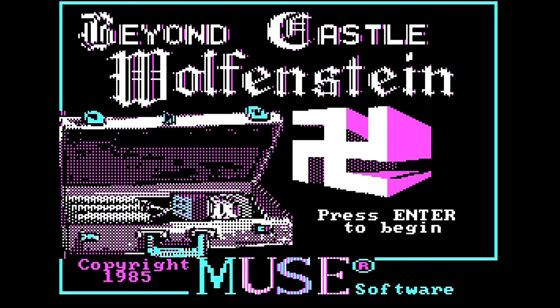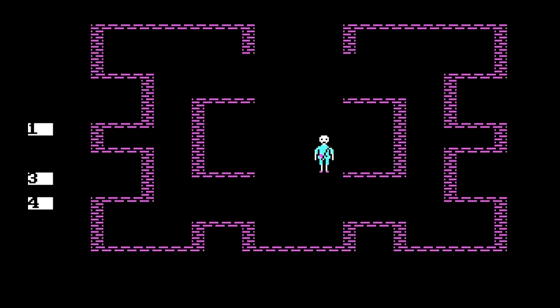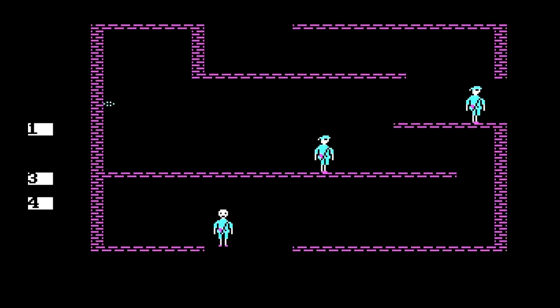Hey everyone and welcome to Beyond Castle Wolfenstein. This game here is the sequel to Castle Wolfenstein. This time we don't have to escape the castle — instead we are a resistance fighter, or alternatively an alert spy, and we have to infiltrate Hitler's Führerbunker, find a bomb planted there by a member of the German resistance, plant the bomb in Hitler's office, set the timer, and escape before it goes off.